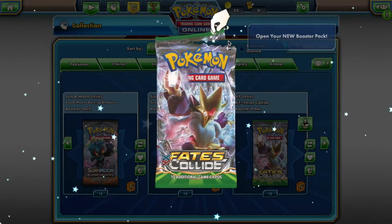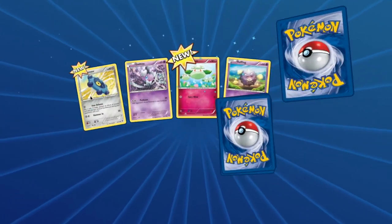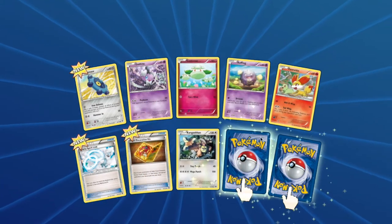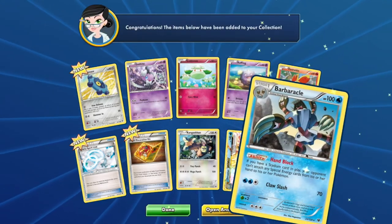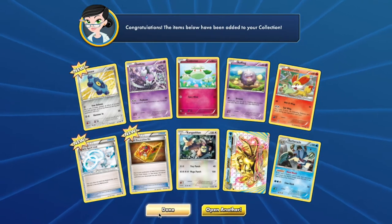And your final pack, Fates Collide, you're going to have access to: Bronzor, Gothita, Cottonee, Koffing, Fennekin, Kangaskhan, an Amistar Break — we'll count that as an Amistar — and Barbaracle. Shohen, you better win.